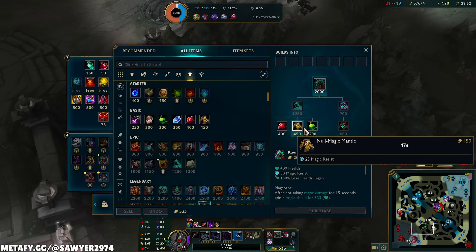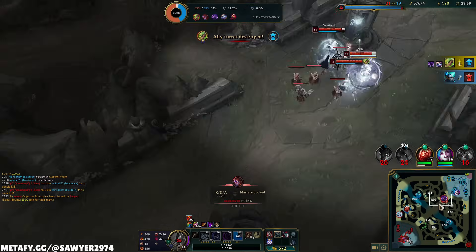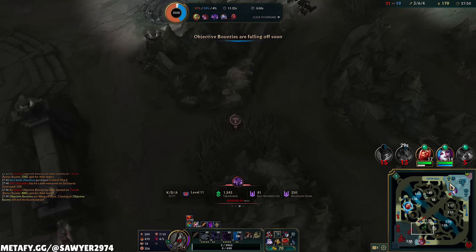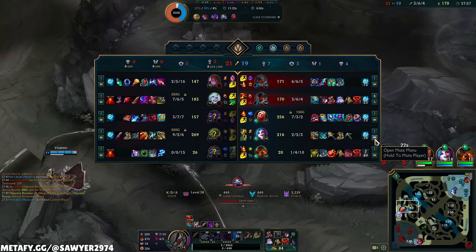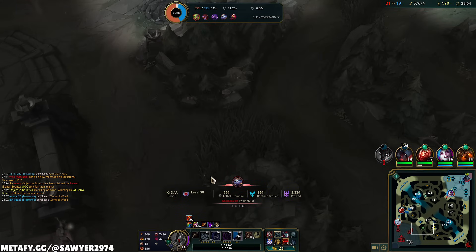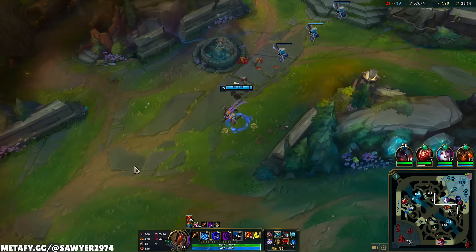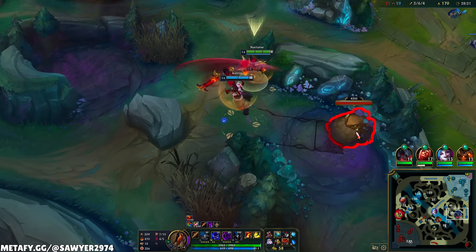Ulti onto Zeri — Stridebreaker, EWQ. It's just like instantly over. You don't want to take the fight right there, guys. My team's very bad whenever nothing's happening — Nautilus and Aatrox just run into stuff on the sidelines, it doesn't make sense. Whenever you do an objective, you pull the enemy towards it. Then the fight's not right here, it's right here — and that's impossibly better for everyone.